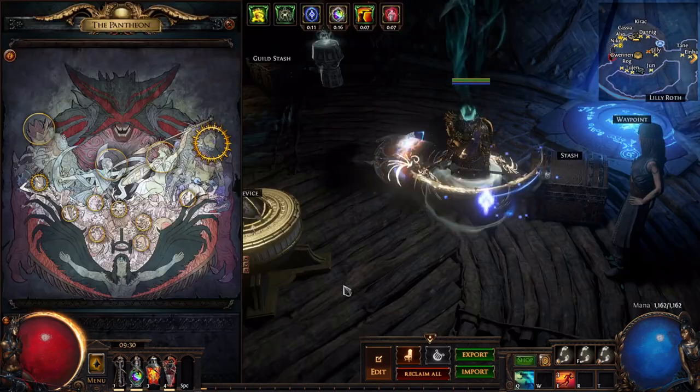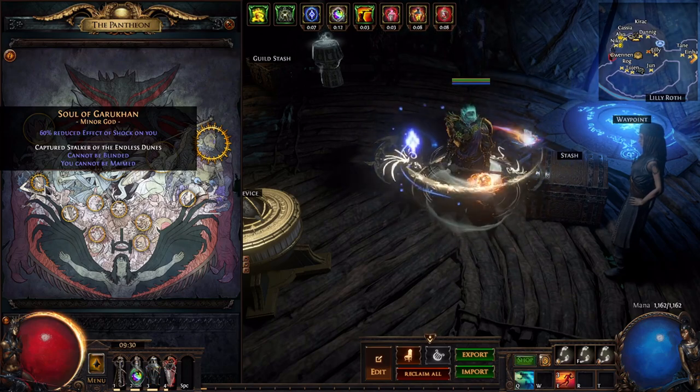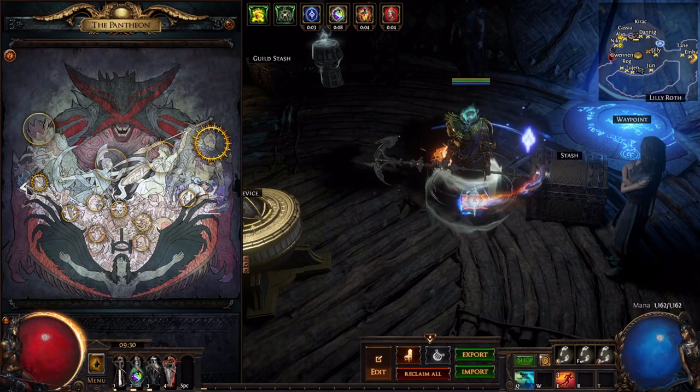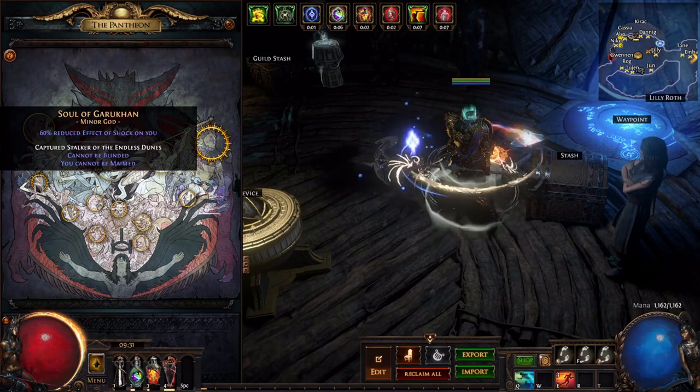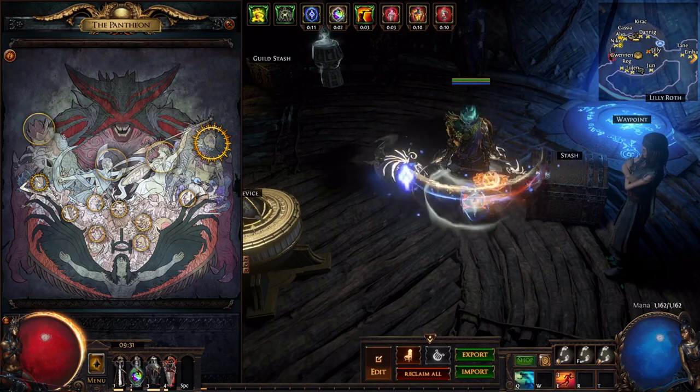The first and easiest thing you can do to make this build tanky is take this Soul of Garuhan. This is kind of mandatory because if you step on shocked ground it will increase the damage you do to yourself and you will die, if not instantly, really fast.